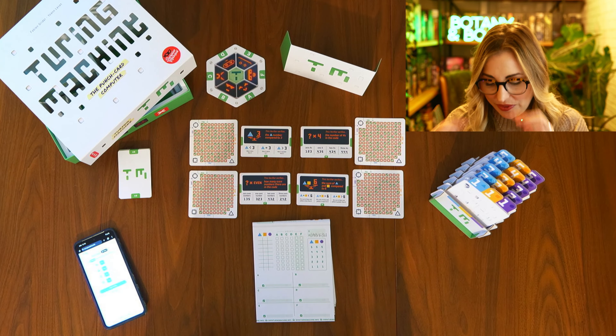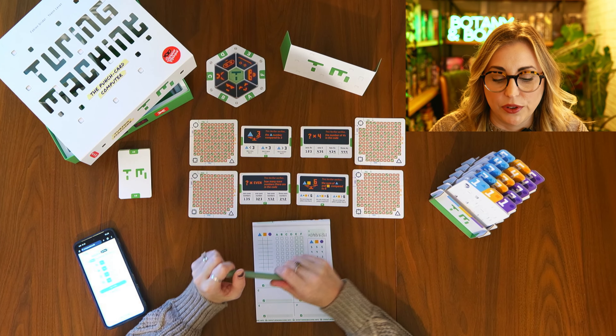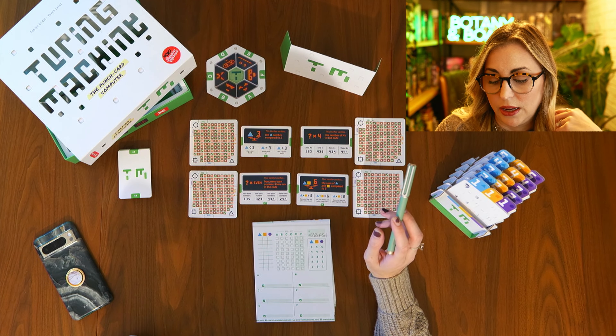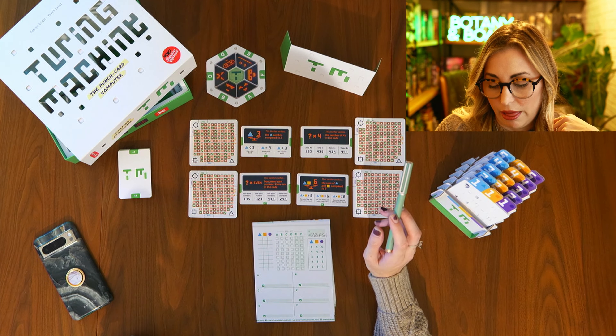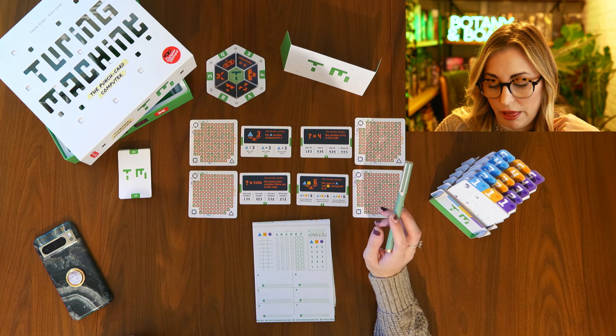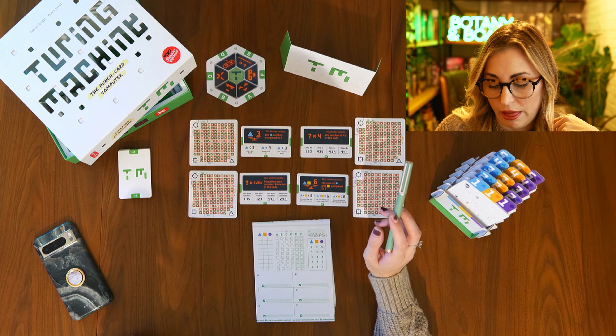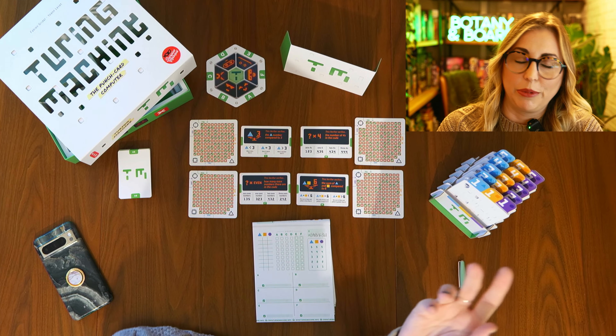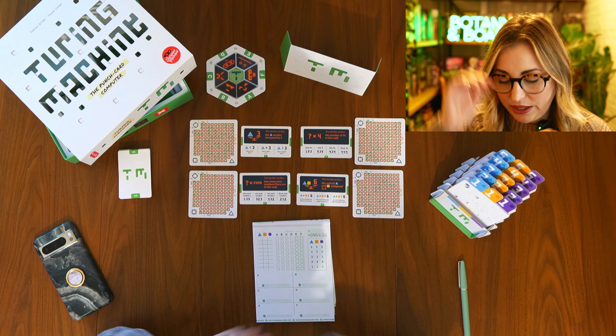I enter 1-4-2 and hit verify — congratulations, this is the correct code! Then there's a big green button: 'Did you beat the machine?' I add my rounds: round one I checked A yes, B no, C yes. I solved it in two rounds and four questions, and it took the machine two rounds and five questions — so I beat the machine! Let me know down below how many rounds it took you.